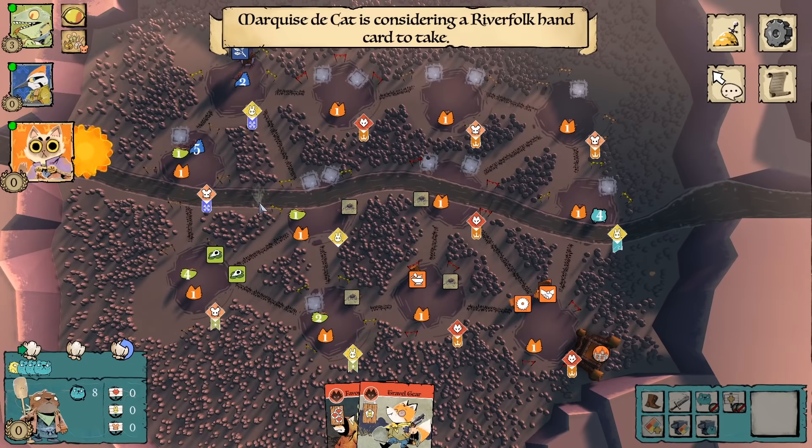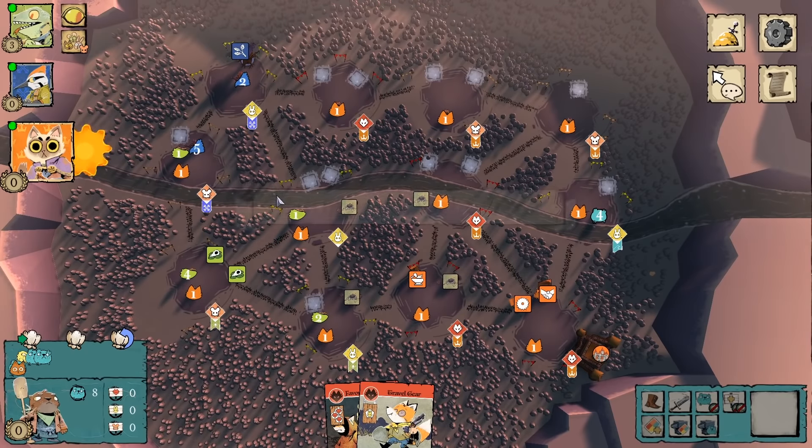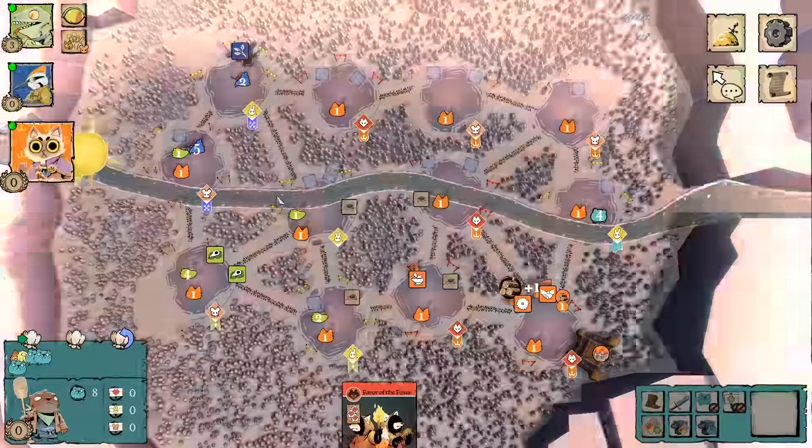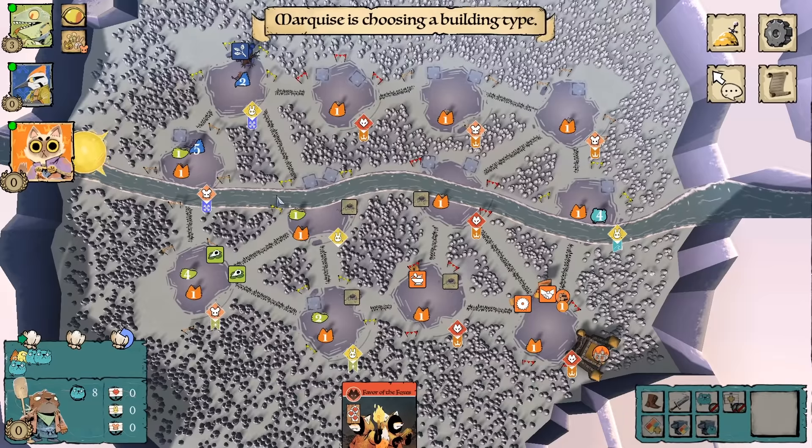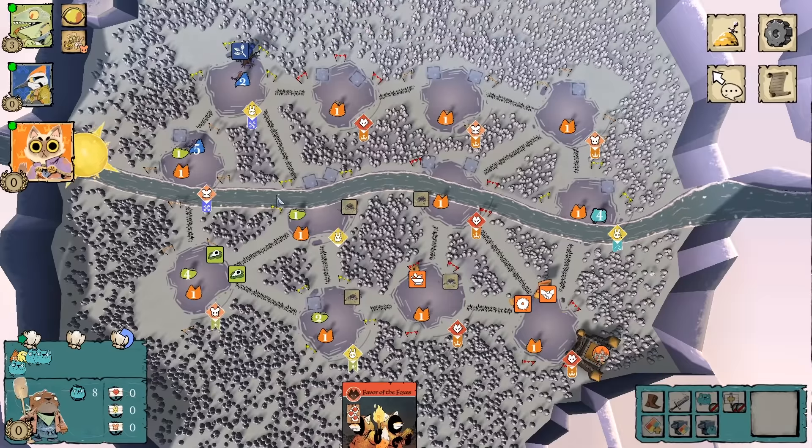I expect the birds to either come south into lizard territory, or stay north and run across the top, because they can keep it to themselves, and they end up going south. The cats go for a classic build-overwork-build option, choosing to buy a card from me to use to overwork. They must really like the cards in their hand, because otherwise they wouldn't have bought a card from me in order to do it — they would have just put a sawmill down wherever their card suit was.